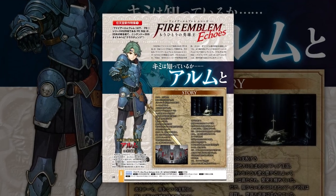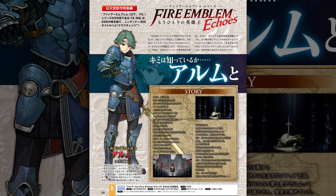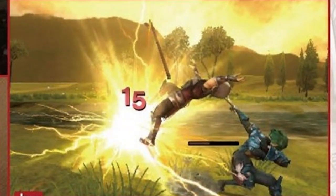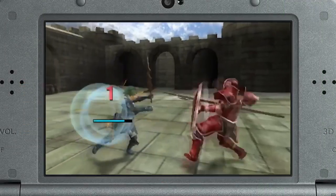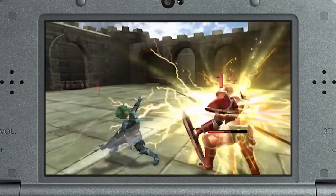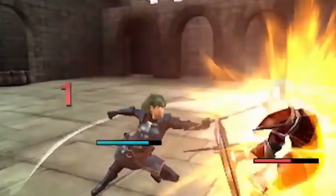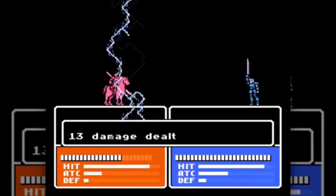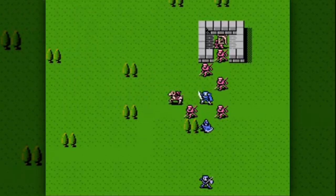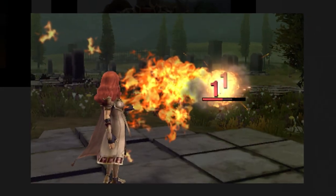In the second March issue of Weekly Famitsu, an introduction to Echoes was featured and provides some new details about the game. We've got a screenshot of Alm using his Levin Sword again, this time doing 15 damage. In Gaiden, the Levin Sword always did 15 damage. Last time we saw him do 14 points of damage to an Armor Knight, and the base resistance of an Armor Knight is 1 — so that knight has exactly as much resistance as expected if nothing has been changed from Gaiden. This further implies the Levin Sword's base damage will stay 15 in Echoes. It also appears that Gaiden's minimum damage dealt being 1 will be returning in Echoes too.